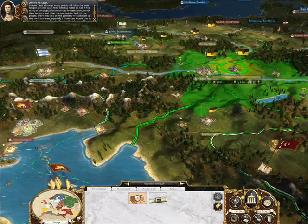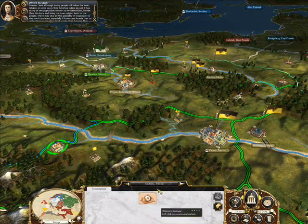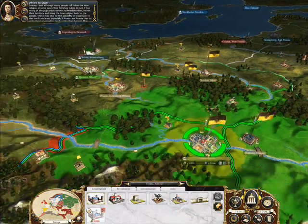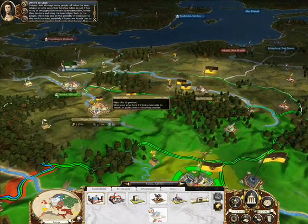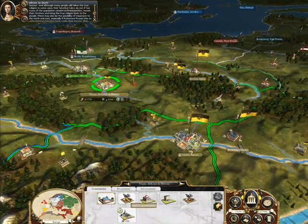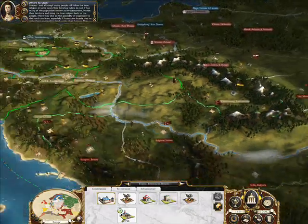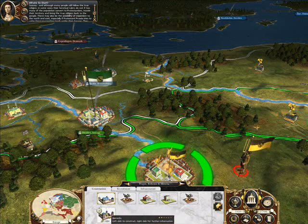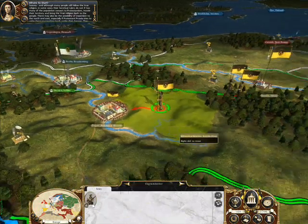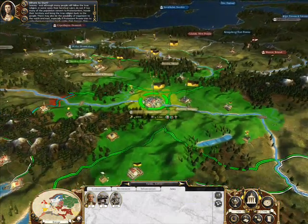We've got 3,400. What should we do? Let's spend that on a weaver's cottage — we can get some more money that way. And what else? 1,000 — what should I spend 1,000 on? I'm going to buy a barracks. God, I sound like a girl on a nice shopping trip. Right, okay, so buildings are out of the way.